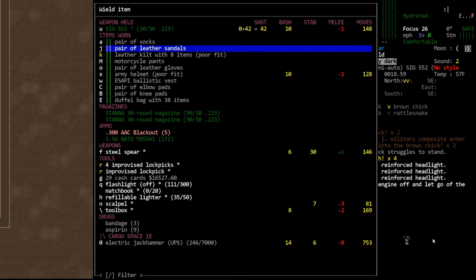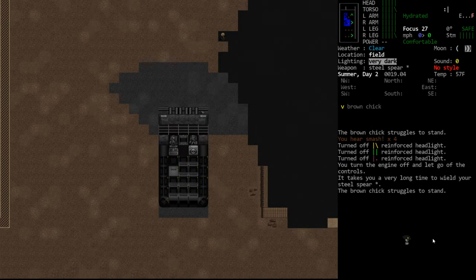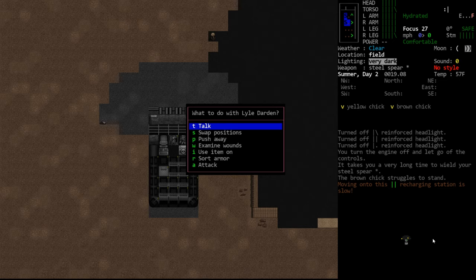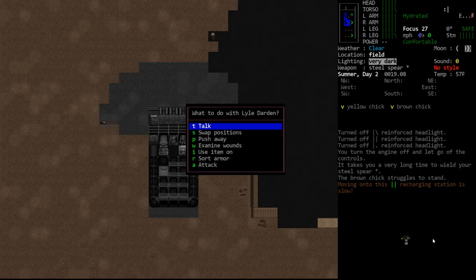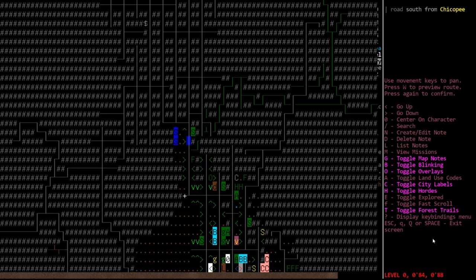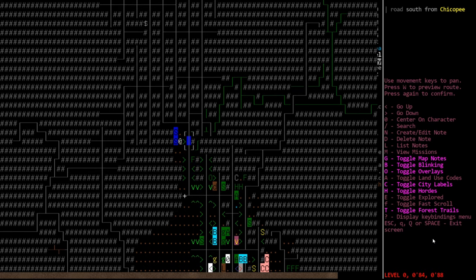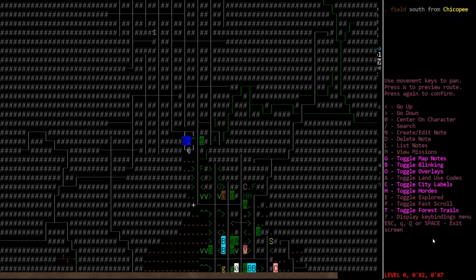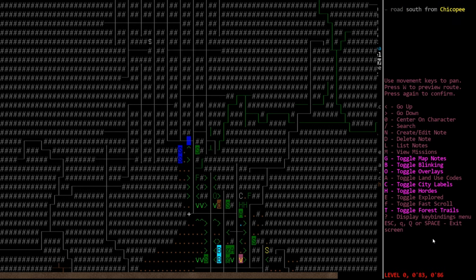Do we still have our spear? We do — wield the spear. We talked about how guns change the gameplay and once you have a gun it's pretty easy to clear areas by shooting. However, in certain circumstances like here — on the edge of two cities — we really don't want to be popping off shots while we've never cleared any of this area, because shooting zombies will draw enemies from all around us, and there could be quite a lot.